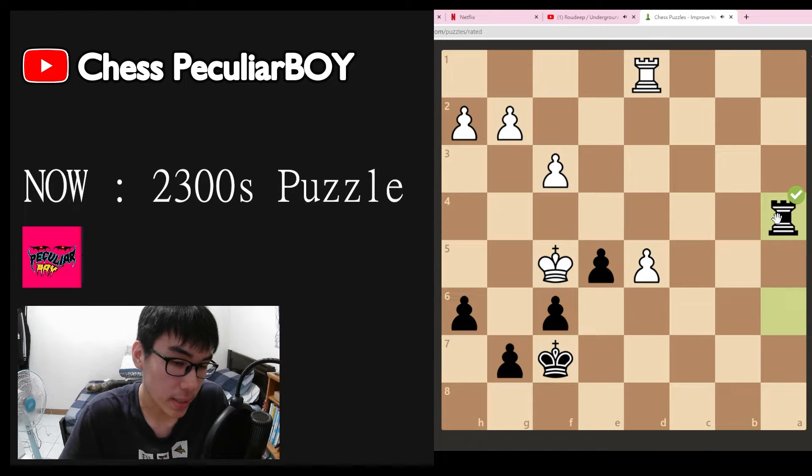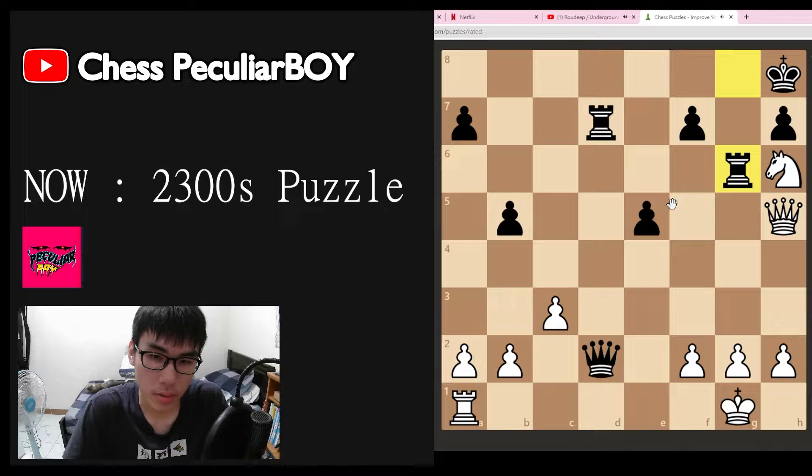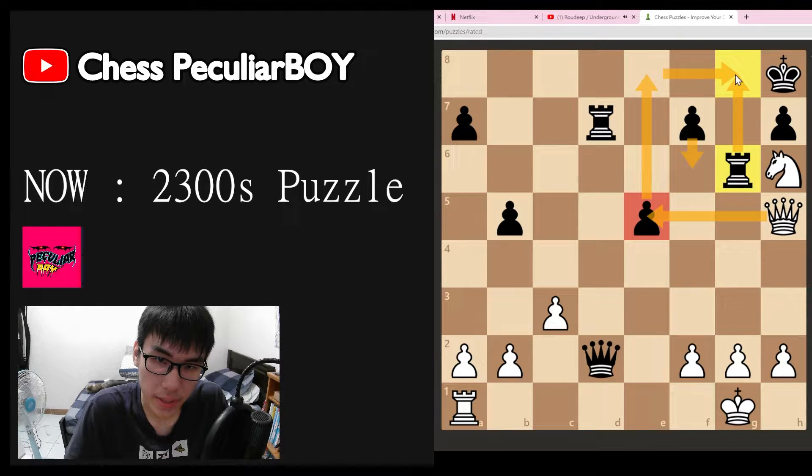We just go here — that's the correct answer. Next one: we are white, we have a rook pair, a queen, a rook, and a knight. There's a check here, then this, and we got checkmate. Here's mate — the king can't move, he has to block. Blocking with the rook will be checkmate. We double-check there's no way to block it, we just go here and take.